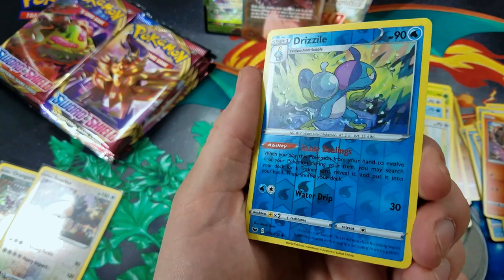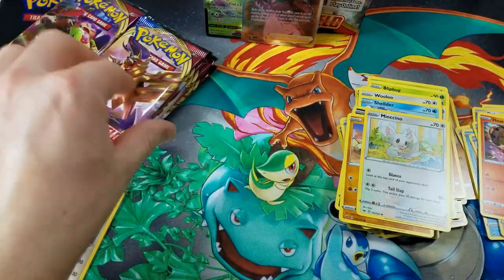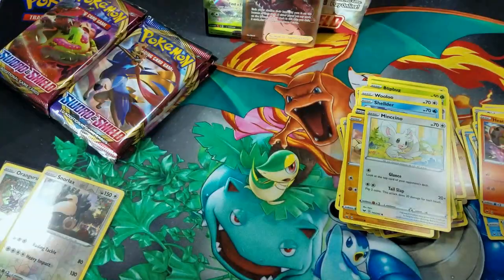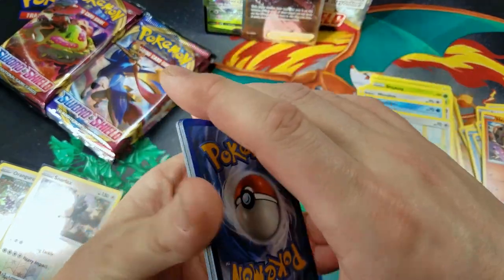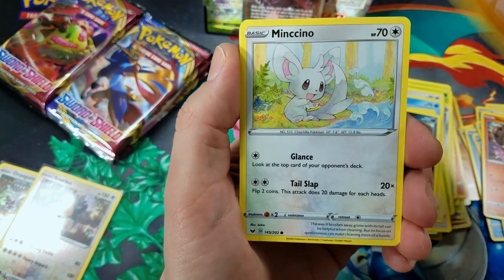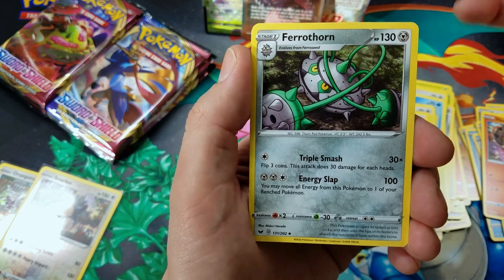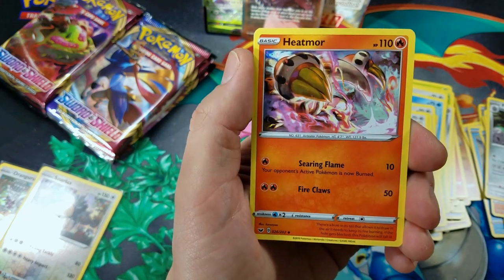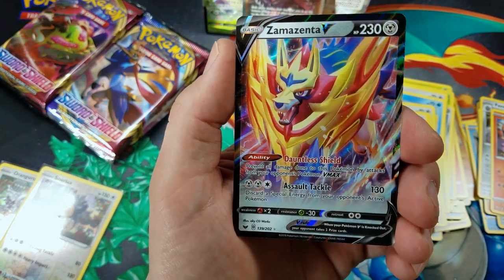Ferrothorn. Heatmore. Drizzile. Reverse Holo. And Roserade. Wooloo. Shelder. Croagunk. Silly Cobra. Energy Retrieval. Ferrothorn. Heatmore. And then — oh snap — Reverse Holo and a Zamazenta V!